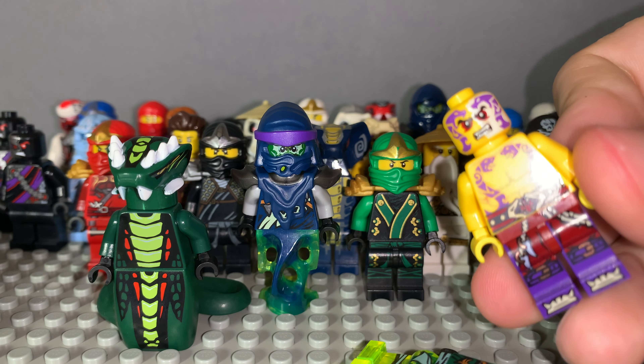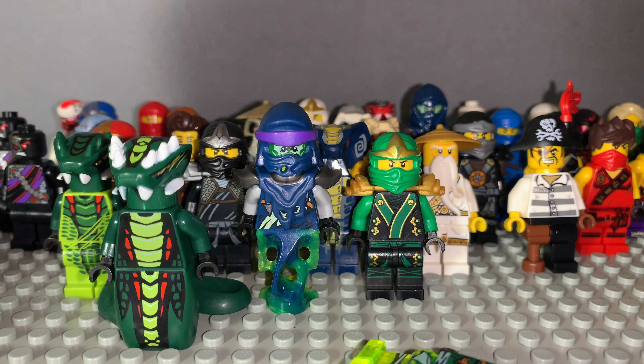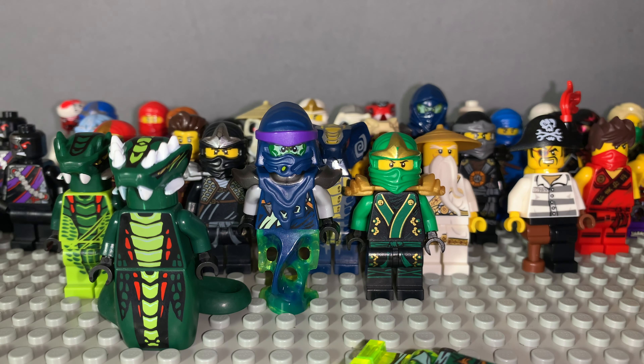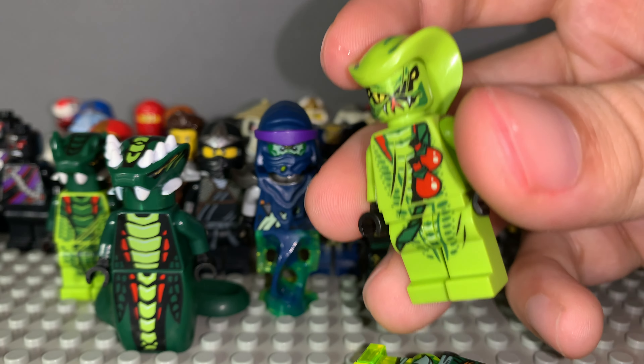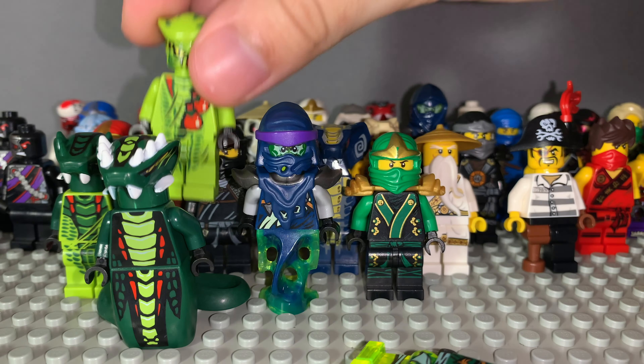Here goes one of Chen's henchmen. We have another snake from the Venomari — this is the one that comes after the earlier type. We have another Venomari — this is Lasha, the earlier version of him.